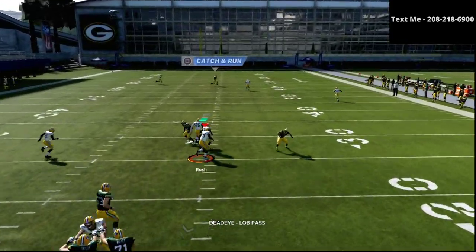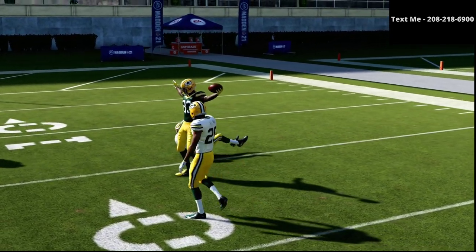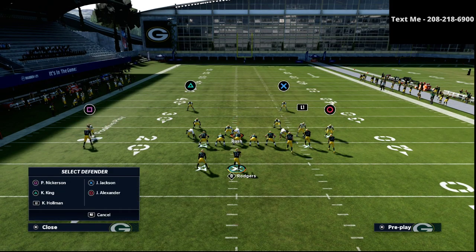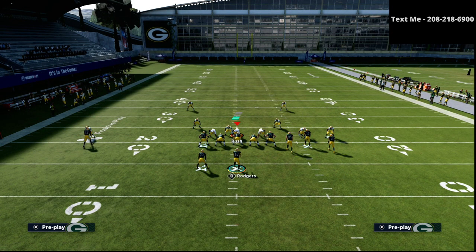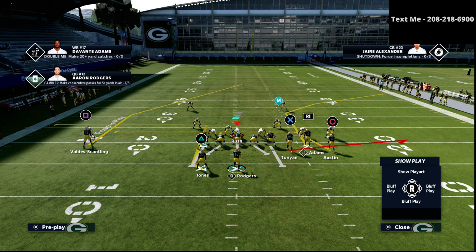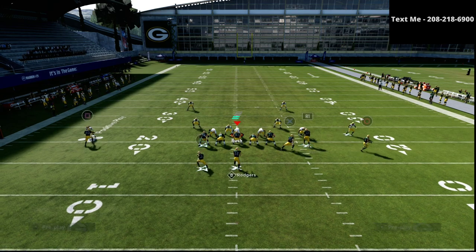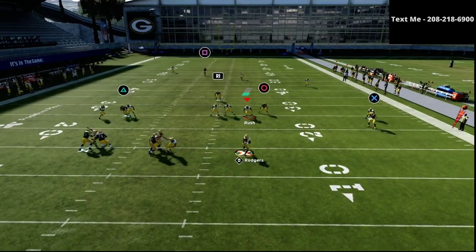This doesn't just work against cover four — it also works against cover two. I'm going to switch over to Tampa 2 with basic coverage. Same exact route combination: smart route the square receiver, put the tight end or X receiver on a flat, put the running back or triangle receiver on an option route, hitch both other receivers, smart route the R1 receiver, and motion snap the circle receiver to the outside.